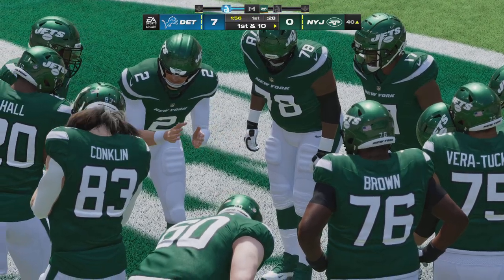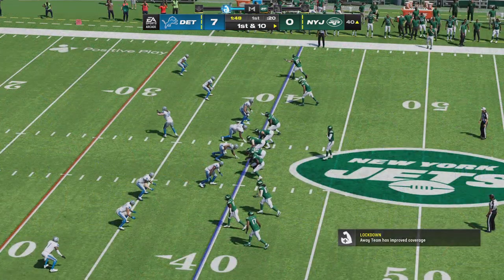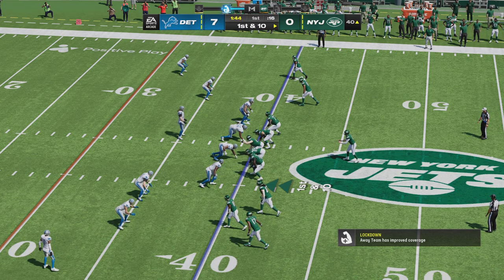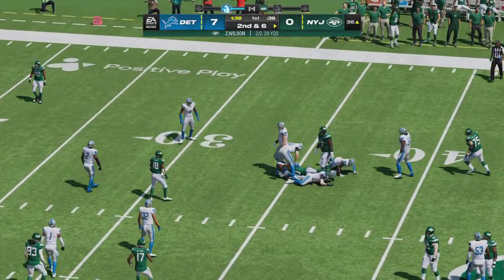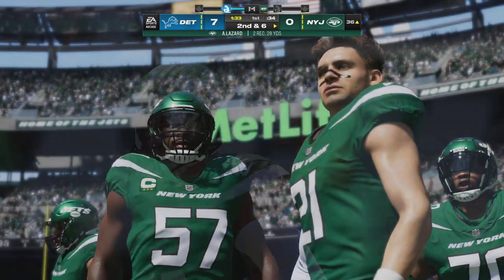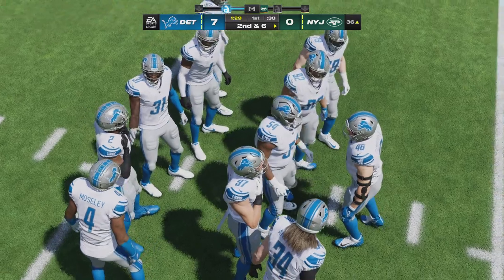They did it both ways — threw the ball on first down for a nice chunk of yardage, then came right back and ran the ball. Looks like they've got the defense on their heels. Wilson's throw pulled in by Lazard — short completion, just 4 yards. It'll be second down. Second and six now at the 36-yard line.